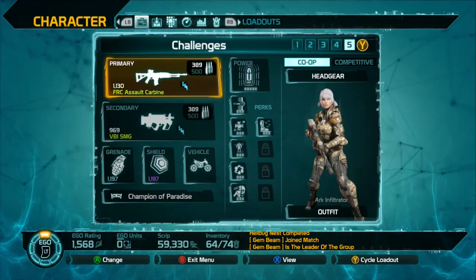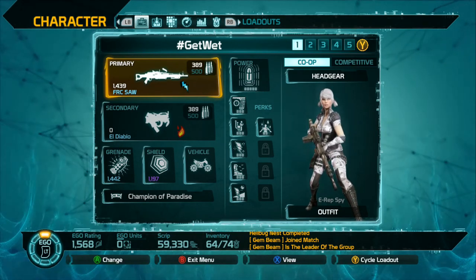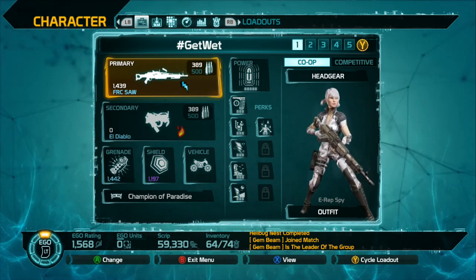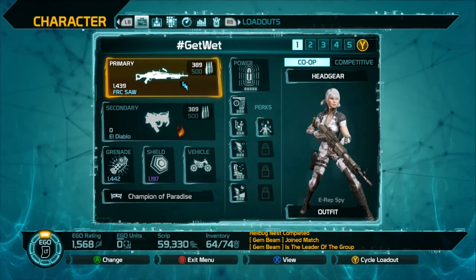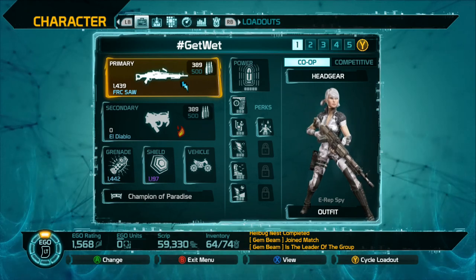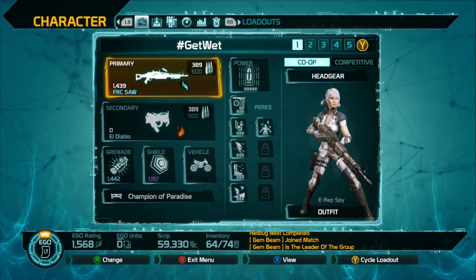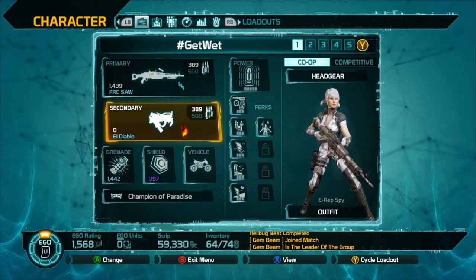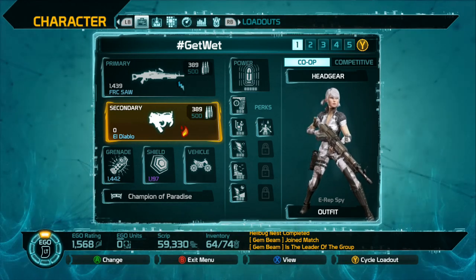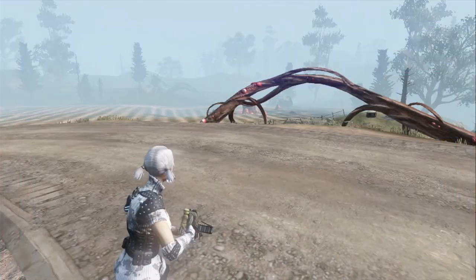Moving on to nano effects — I'll start with electrical and incendiary. Both of those will stun your enemy for a limited amount of time. I personally prefer the electric because it keeps the enemy right in place while they're being electrocuted and they're not running around. With incendiary, once they catch on fire they'll kind of run around and freak out a little bit, and I prefer them to stay right put.